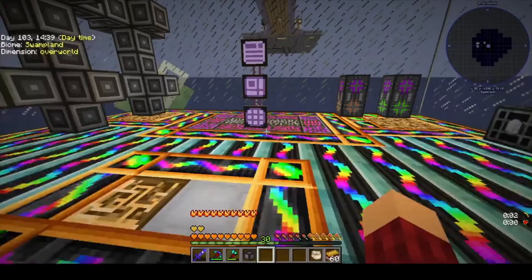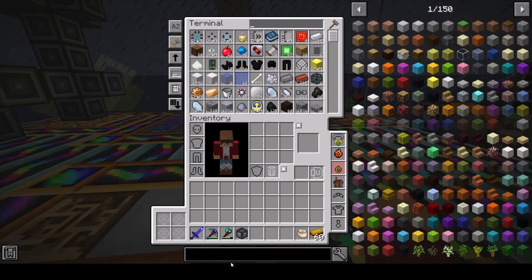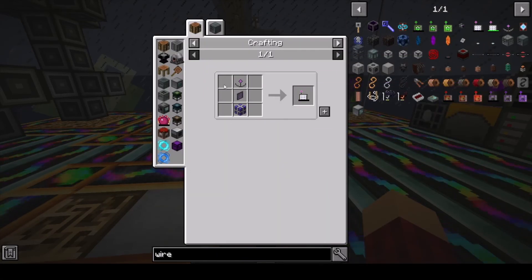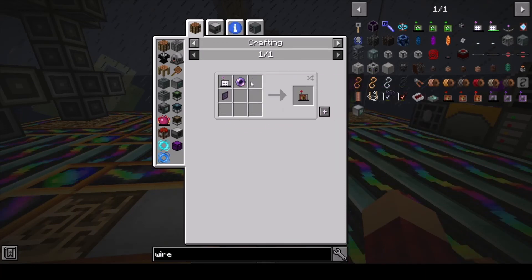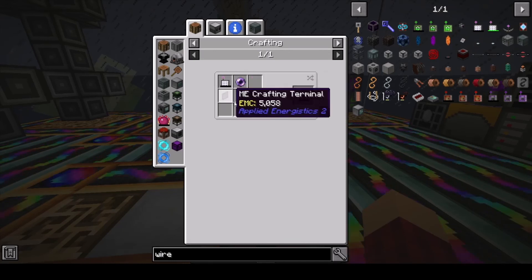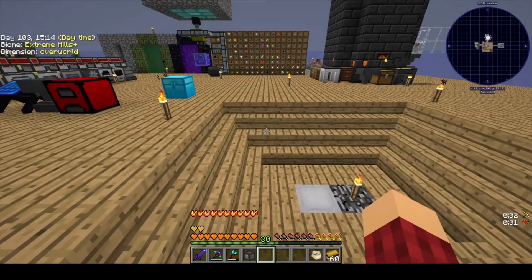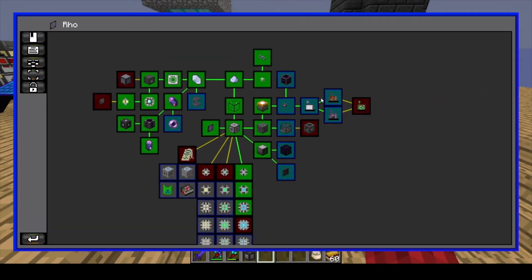Next thing — you'll notice that if I hit tilde, we have a wireless crafting terminal. I did make one of those, they're not that bad to make. The one I have right now is just the basic wireless terminal — dense energy cell. So you take that, put a fluid pearl and a crafting terminal together, and you can wear it as a bauble. I also went ahead — if I open my quest line, you'll notice we have a lot of the Applied Energistics stuff done, because I just went ahead and made all this stuff.